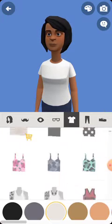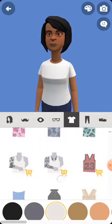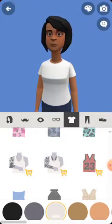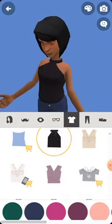The next one is the trouser — the pants. You can select whatever kind of trouser you want, whatever color. They have short knickers, they have combat style, and more. Let's just select this one. Also note that whatever dress or trouser you select, you can just change the color pattern to whatever color you want.